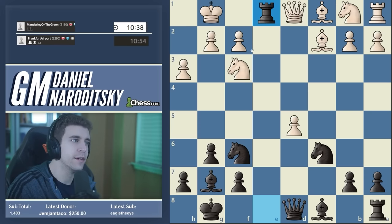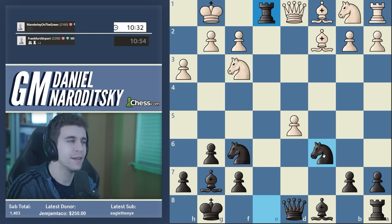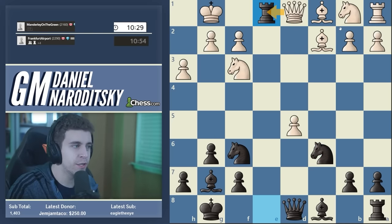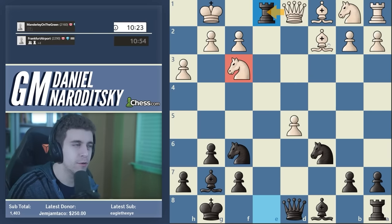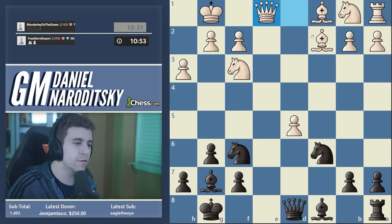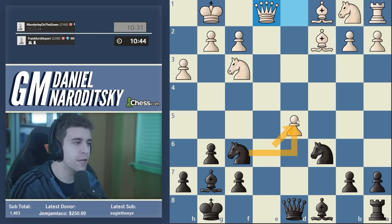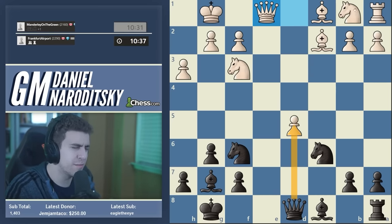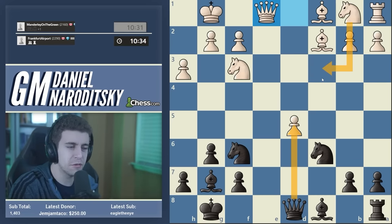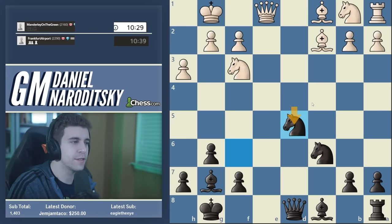Our opponent is probably thinking: Nxe1 is appealing because at least the queen is making contact with d5. But Qxe1 is the more natural recapture because it keeps the knight on a developed square. Again, forcing our opponent into a pretty unpleasant decision. Each of these decisions taken alone is not a big deal, but they contribute to time pressure and fatigue — eventually this is how you get your opponent to become impatient.